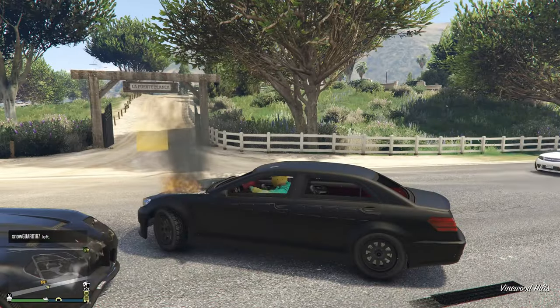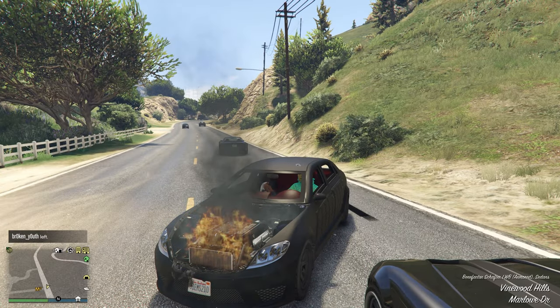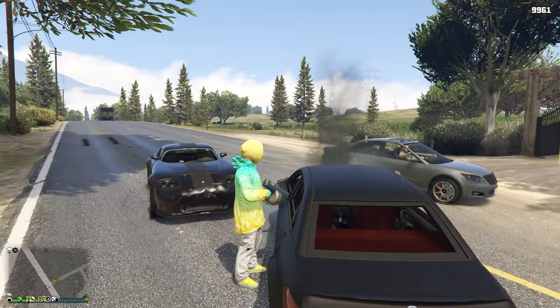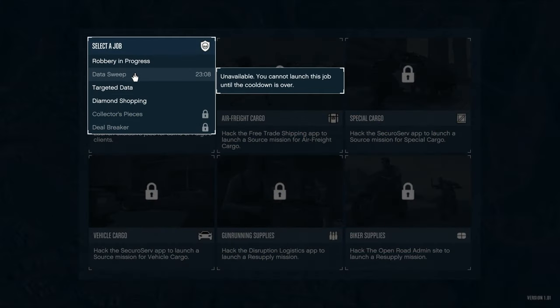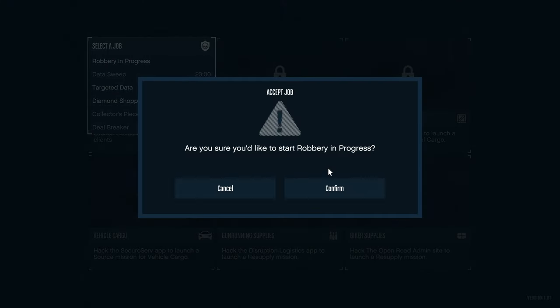Now we're going to go back to our Terabyte and see what missions are available. Usually there's a 30-minute cooldown on the mission you just did and around a five-minute cooldown on the rest. Back at the Terabyte we actually have three different jobs available — you can see the Data Sweep has a 23-minute cooldown now.